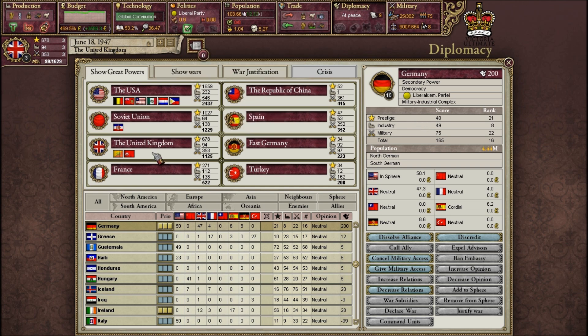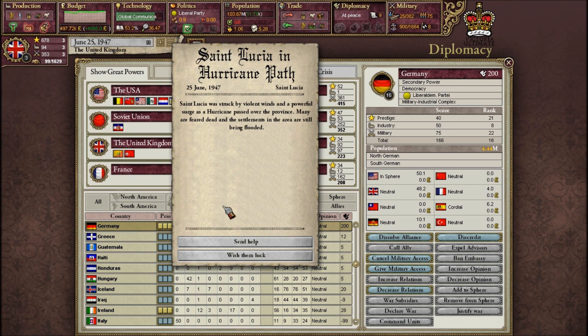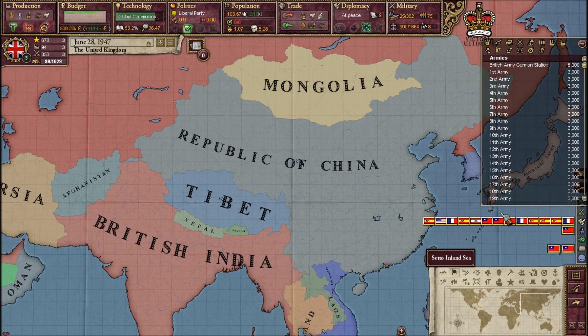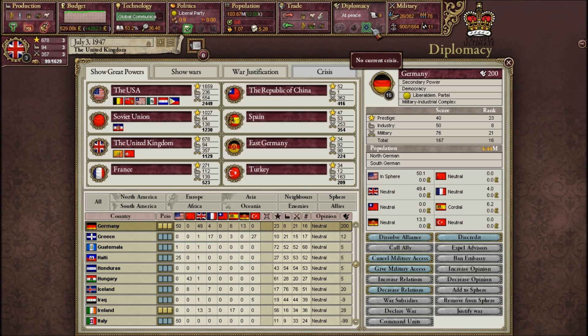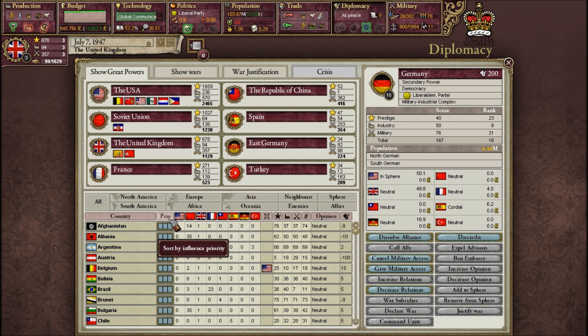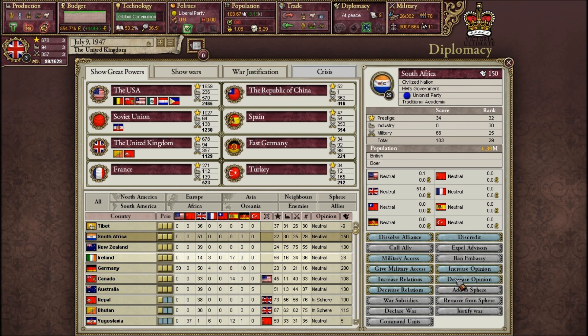The way this mod works: there are two superpowers, the US and the Soviet Union, and the rest are great powers that can still influence the world, but they're not at the tier of those two. The Republic of China would normally just be one of the eight great powers, but the two superpower spots really hold the most sway — being a superpower gives you a ridiculous buff as you saw at the beginning.